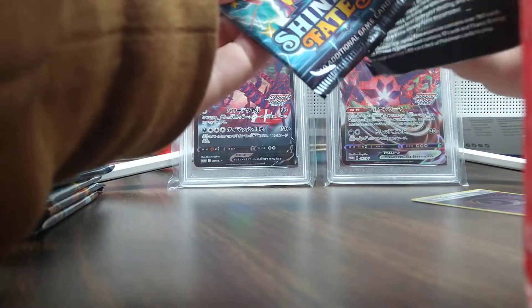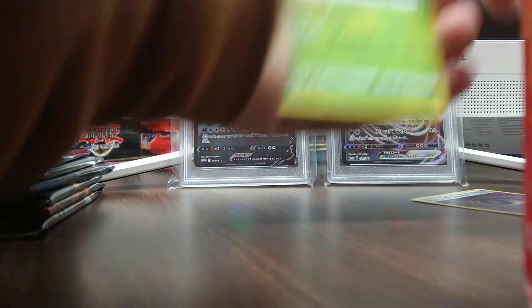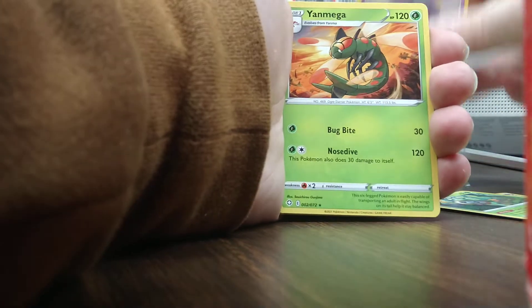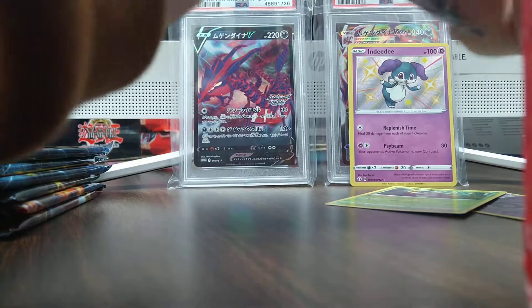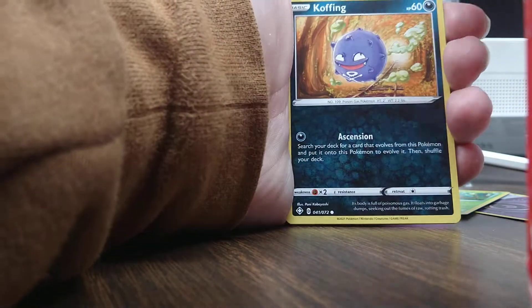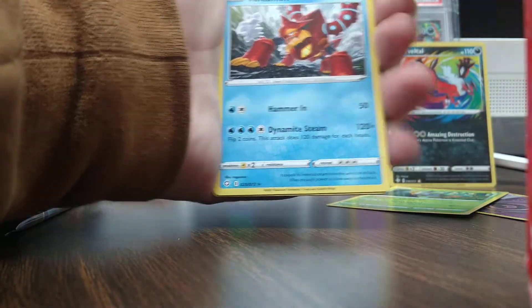Getting into this Shining Fates. We got Rowlet, NDD Shiny, and a Yanmega rare. We got Yanmega. Next up, we got a Corviknight pack. Ooh, Bacon Bird. Amazing Bacon.